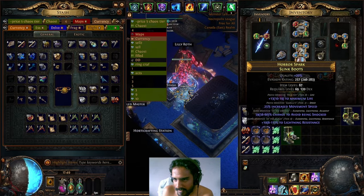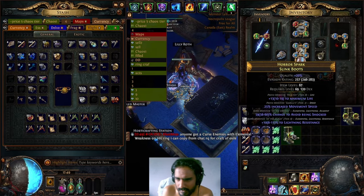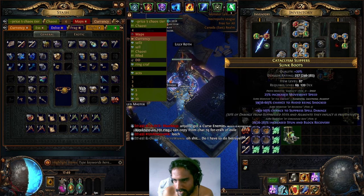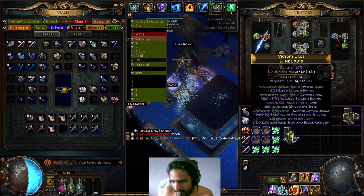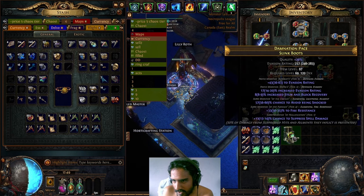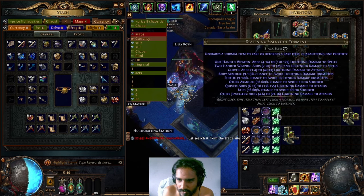Back to crafting. What we're looking for is 1 in 35 for T1 spell suppression. T2 might be a little less. We got T3 — nope. We got movement speed again — nope. We're looking for the spell suppression. We got T1 spell suppression! We need to annul the fire — annul the fire! Nope, it took the spell suppression. Damn.